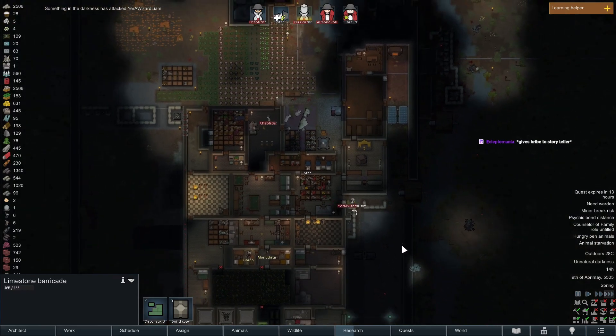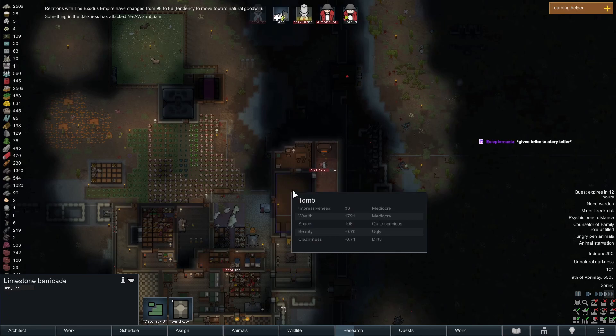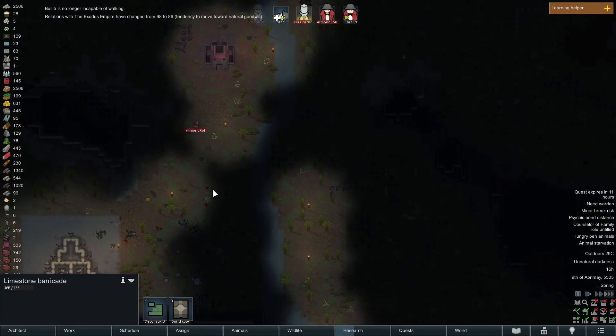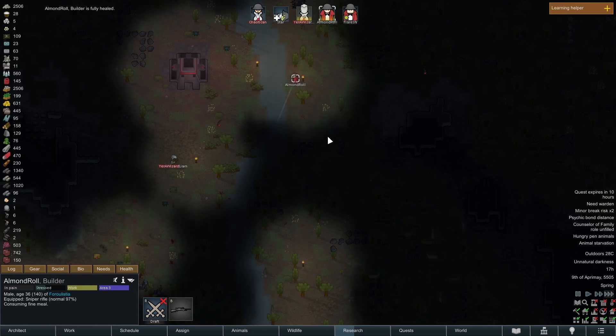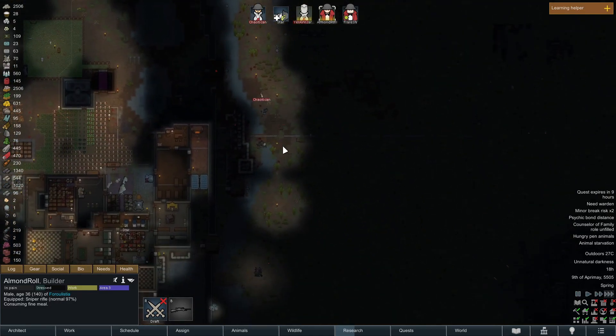This is a rough start to the day. Relations have moved — I need to give more gifts but what are you gonna do, it's fine for now. Almond's probably gonna go build this one — yeah, throw up on the way at least. Almond Roll consuming fine meal — can you just build this real quick? Thank you, because you're making everyone else's life a lot easier. I really appreciate it.